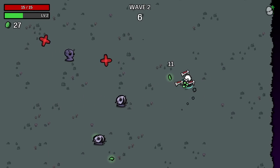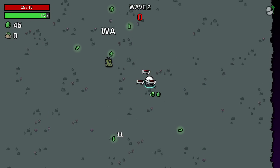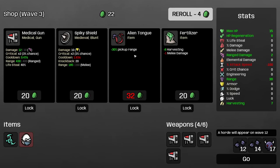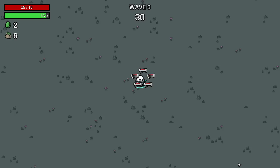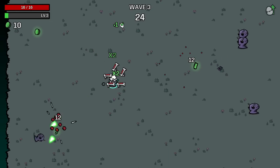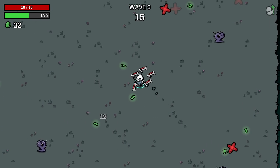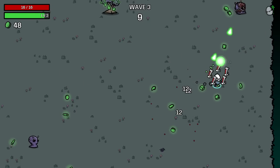Looking at the bottom right, it looked like we had two hordes and an elite. I think elites are just better options because if you beat them, you get a guaranteed legendary item. I don't know what you get for hordes — I'm assuming more money because there's more enemies, but I'm not even sure that's true.